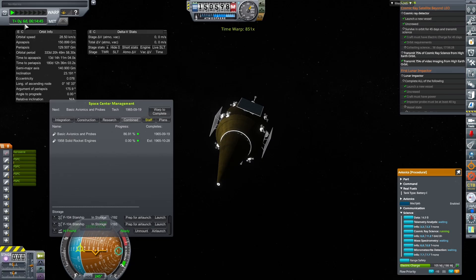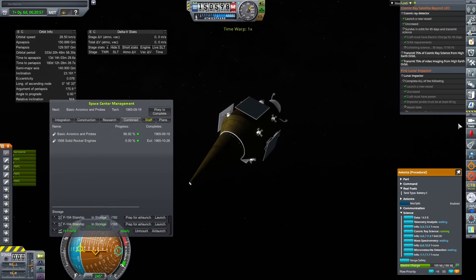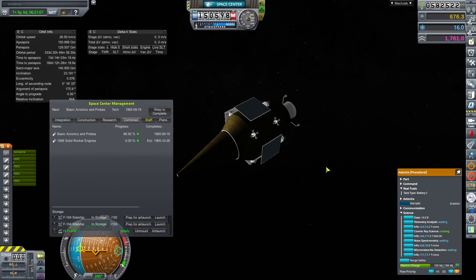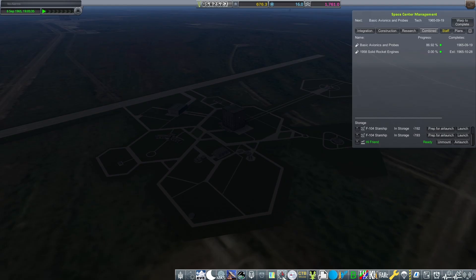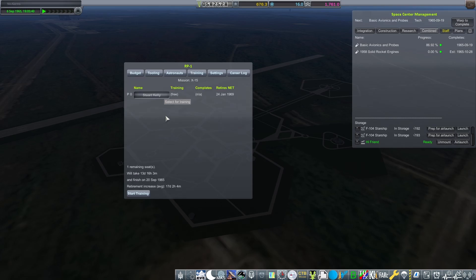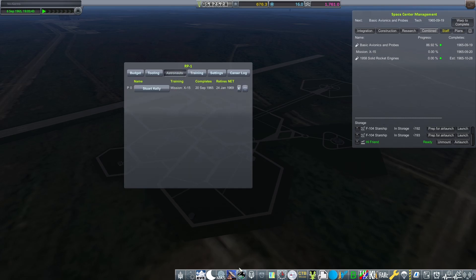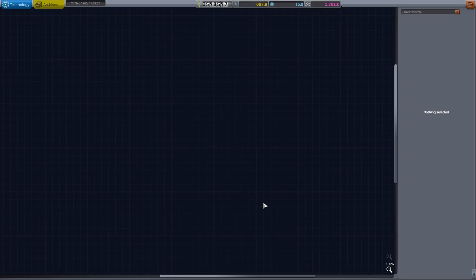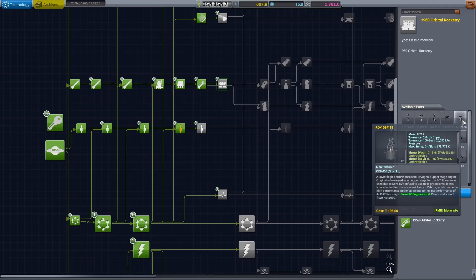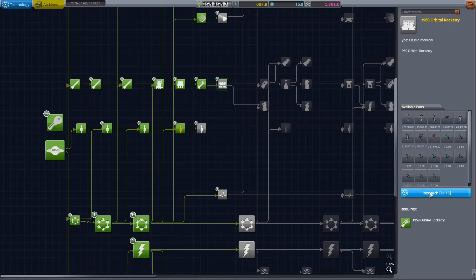This will be collecting science for 38 days, and we actually have some stuff going on back at the KSC during this time. We've already transmitted 16 points worth of science. Instead of following that probe until its inevitable battery or communication loss, we're going to go back and get Stuart Kelly trained up for his mission. We're going to spend those 16 points immediately on 1960s orbital rocketry, because that will be much more helpful going forward.